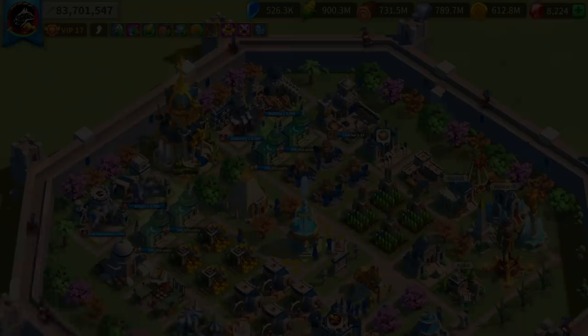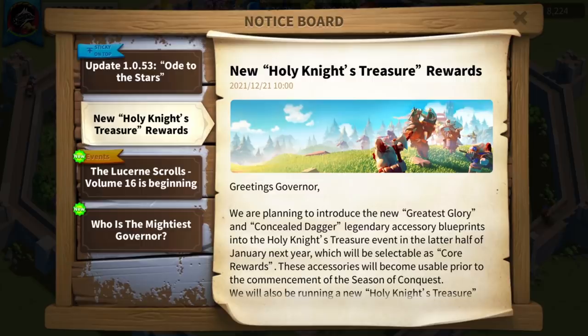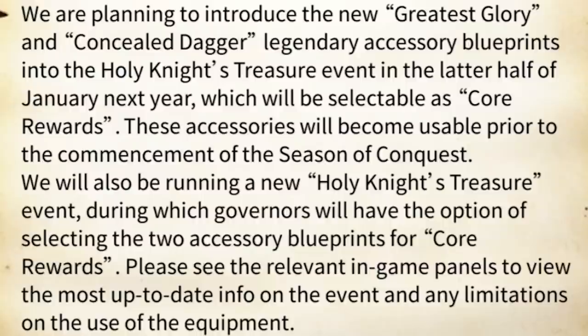Hidden in the notice board of your city, you will see an announcement that was not listed in the latest patch notes. It reads: 'Greetings Governors, we are planning to introduce the new Greatest Glory and Concealed Dagger Legendary Accessory Blueprints into the Holy Knights Treasure event in the latter half of January next year, which will be selectable as Core Rewards.' Very importantly, these accessories will become usable prior to the commencement of the Season of Conquest.